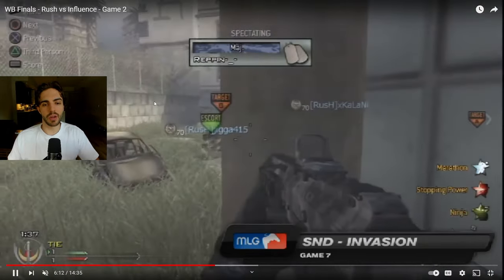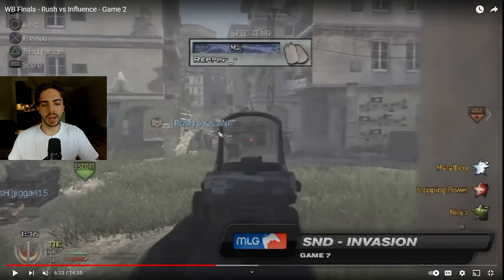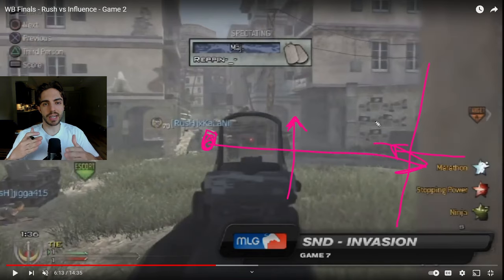He changes position to cover anyone rotating from the A-site through the mid cut. On the other side, the three guys have already got site control — one guy is playing the tank on a little heady, another is in a deep corner that can't be seen by anyone pushing B-street, watching the cross. Ideally, you'd have this corner guy watching the mid cut and Kalani watching A-street, creating an X-cross, while Jiga plants the bomb using the headglitch position for cover.